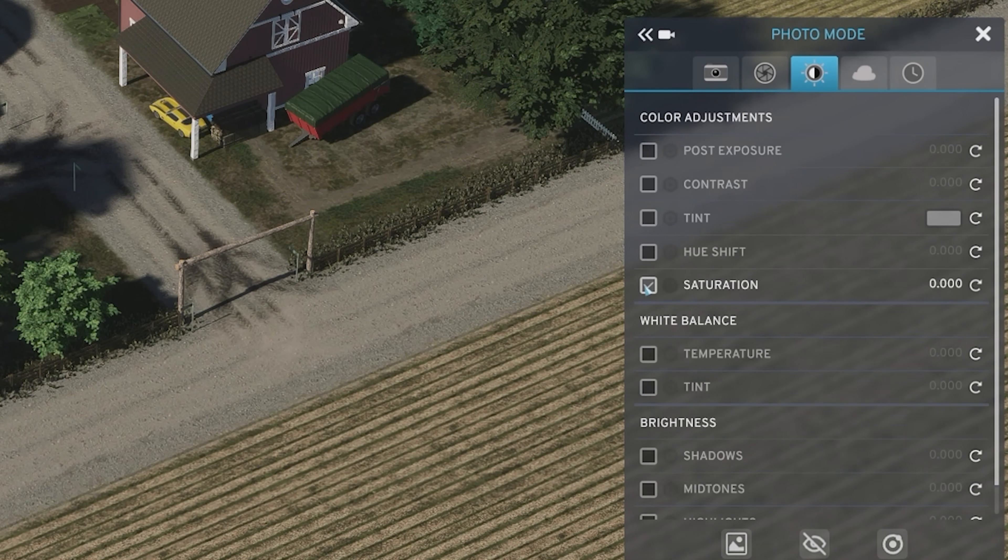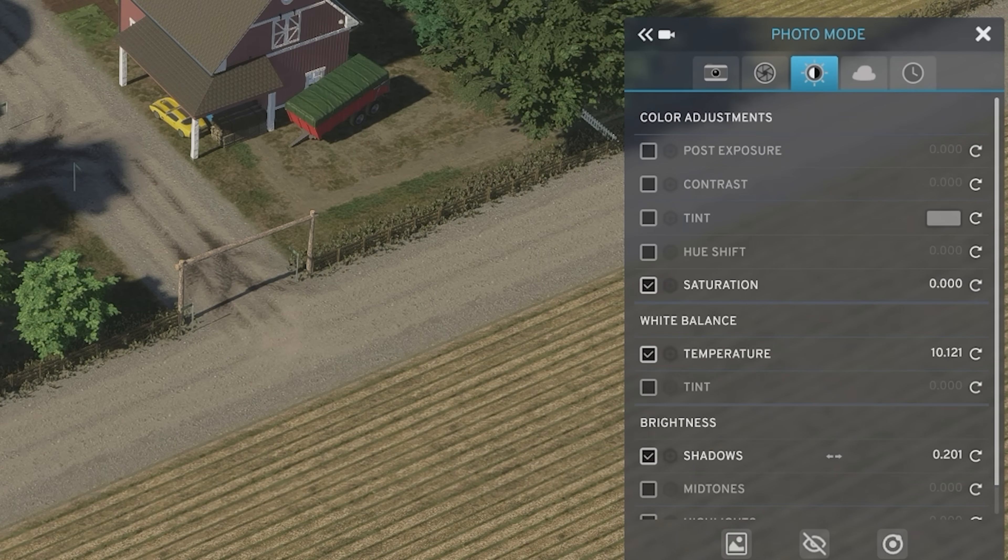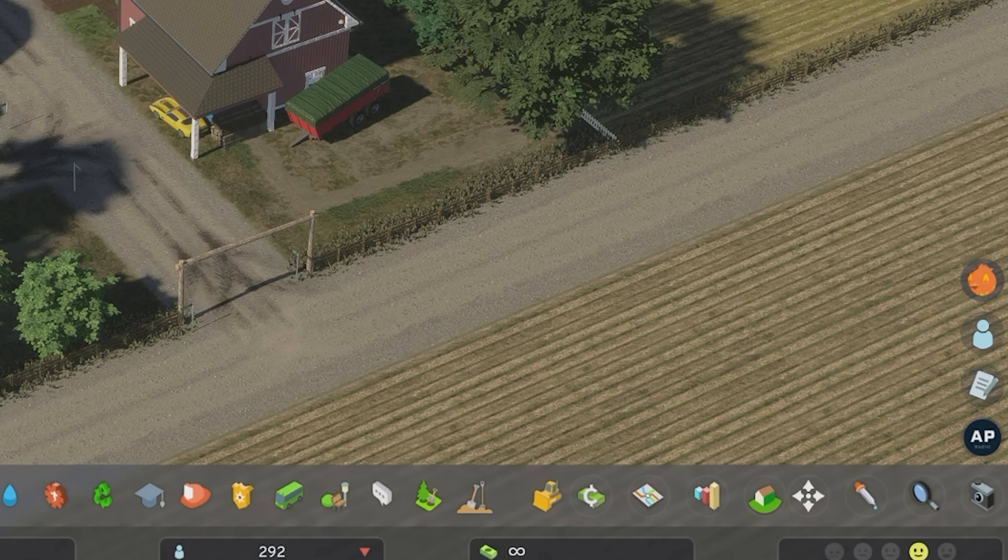In Photo Mode, select Color. Enable Saturation and keep it at 0. Set Temperature to 10 and Shadows to 0.200. You can tweak these to what you like — those are the settings I use for builds set in Spring, Summer, and Autumn.